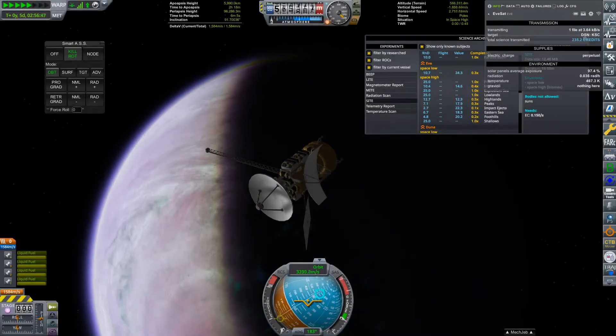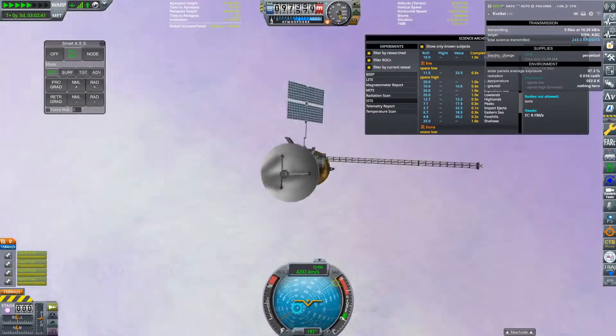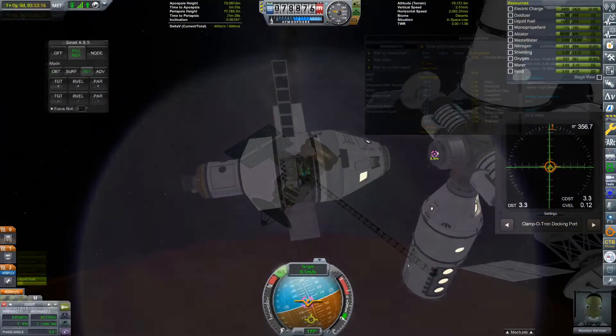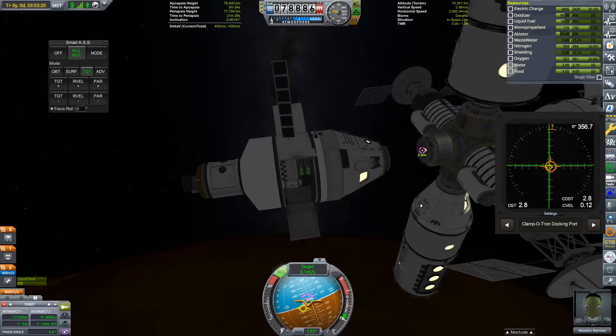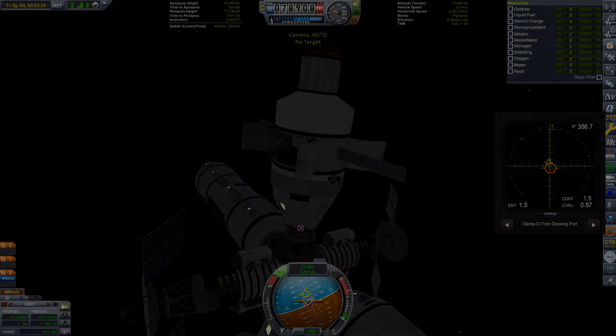Hey everyone and welcome back to another episode of Modded Korea with me, Oofil Spoofil. In this episode, we send EVE-SAT to the big purple planet and also attempt to land on it. Carbon Space Hotel sees its first expansion and four Kerbos embark on the first ever long-duration stay in space. Hope you guys enjoy.